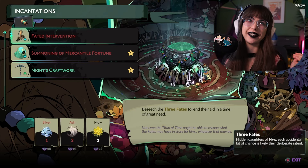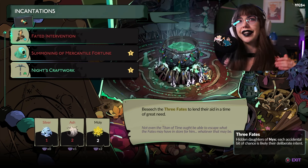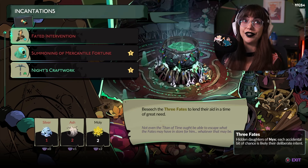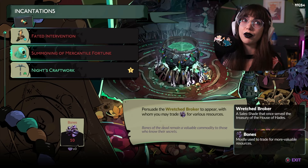Just like normal Hades, it's important to go around, talk to people, get the story and figure out what you need to progress your adventure — because it doesn't just happen through runs. It happens when you're actually talking and interacting with the NPCs. I think that's one of the things that makes this roguelike so unique.